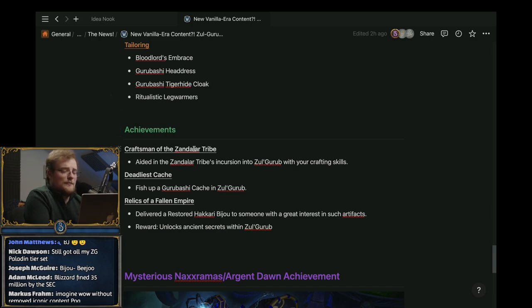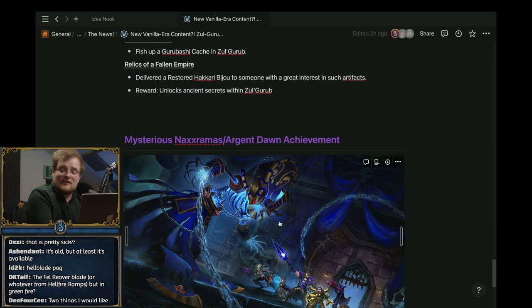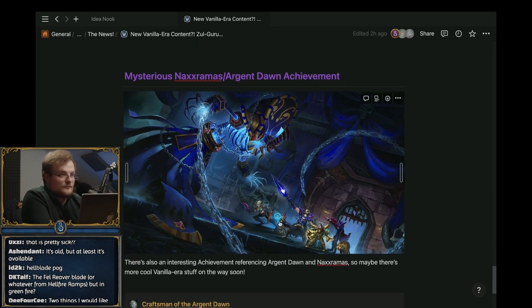There are achievements across a few different things, including 'Craftsman of the Zandalar Empire' — aiding their incursion into Zul'Gurub with your crafting skills — fishing up a Gurubashi cache in Zul'Gurub, and delivering a restored bijou to somebody with great interest in such artifacts. That unlocks the secrets within Zul'Gurub, so perhaps we'll actually be able to go in there and do stuff. It seems like actually going into Zul'Gurub will be content, which is mad.